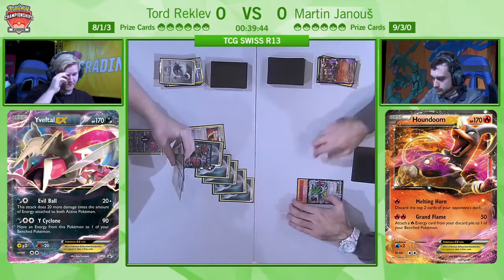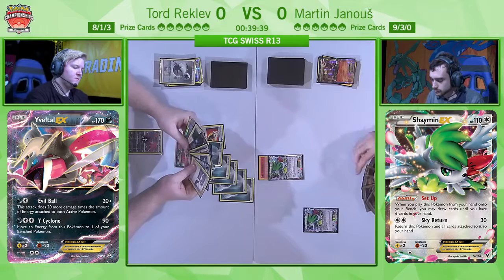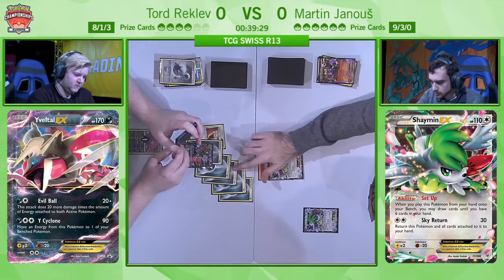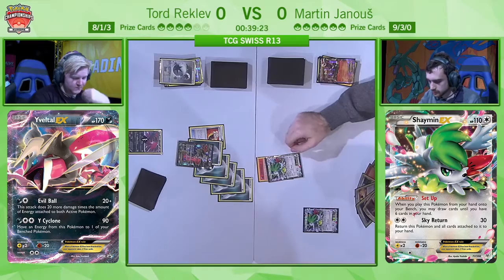Houndoom is knocked out, and now Shaymin becomes active with one energy attached. Tord has been able to draw into a Shaymin and a Professor Sycamore from his prize cards. Martin has a few options — he's eyeing up the Lysander. The Y-Cyclone was a potential option. He can start counting the huge amount of energy on there, and he's also going to count toward hand size. Delinquent is a card Martin plays, so he has a lot of different disruptive options.